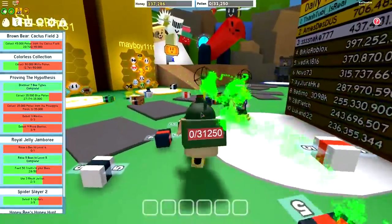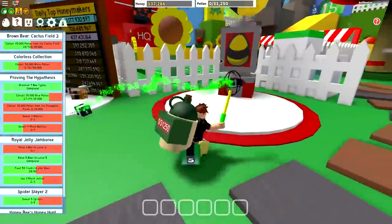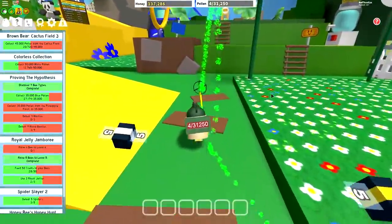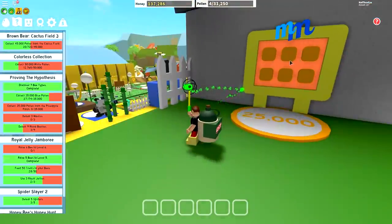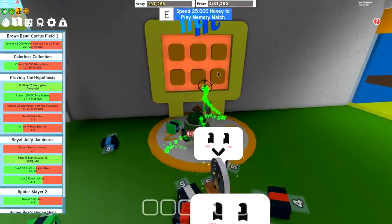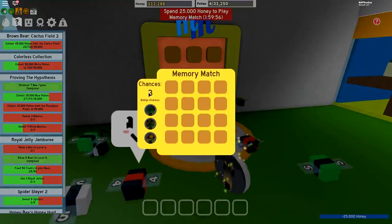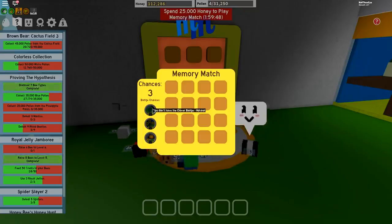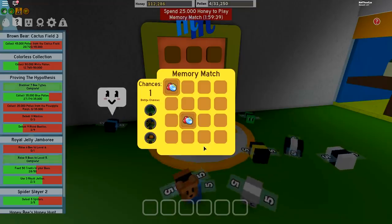Just before we get into the screenshots of Onnit speaking about the update, in the last episode there was one of those memory board games up inside the 35 bee area. I must have completely missed this because I think this was available the last time we played. However, if we actually go up into the 10B zone and go like this — look at that. This is basically one of those boards which is up there. You can actually see it if you've got eagle eyes. This is our memory match. It's 25,000 honey to play and you can do it once every two hours.